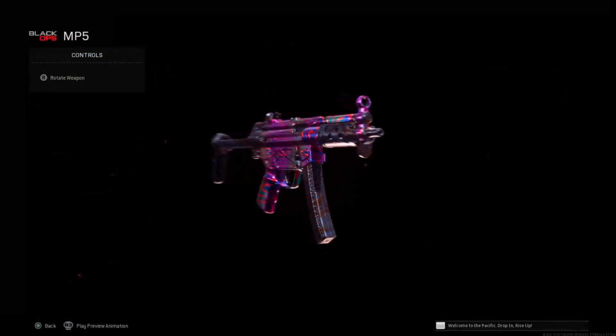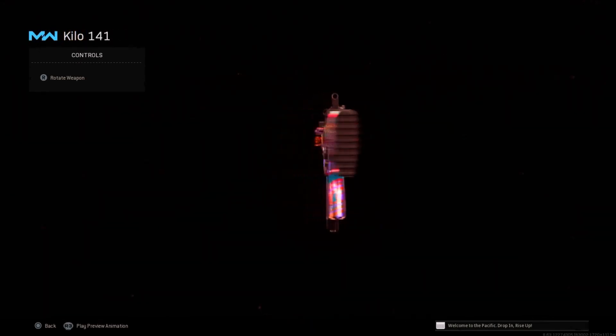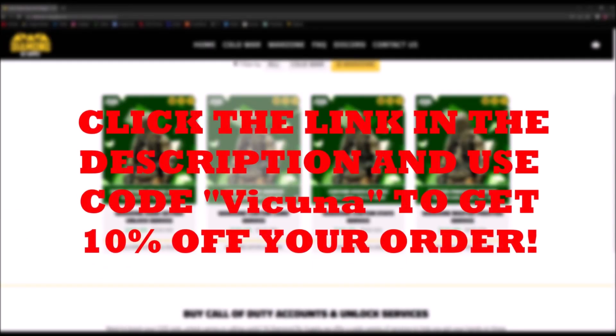If you guys are wondering how I got these master camos instantly unlocked and camo swapped, it was actually done through a service where you guys can get the same done on your own account through Diamond Resupply. Click the link in the description below and be sure to use code 'vikuna' to get 10% off your order.